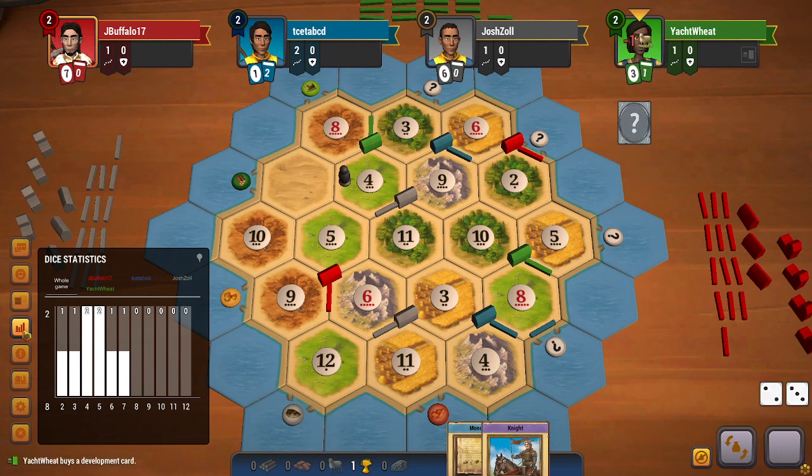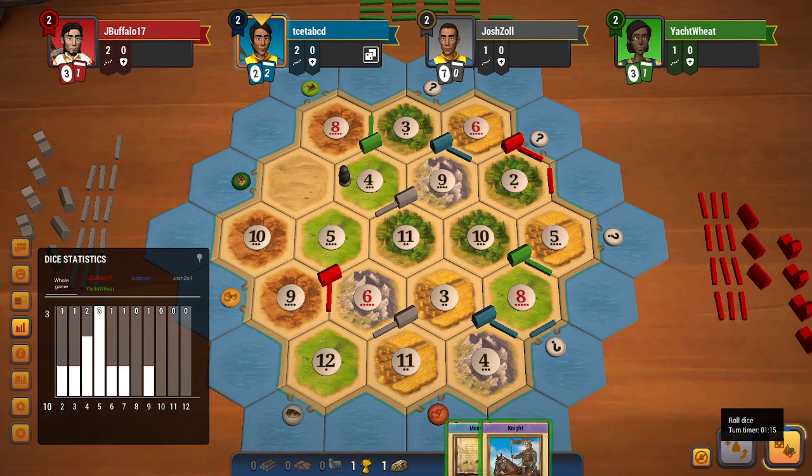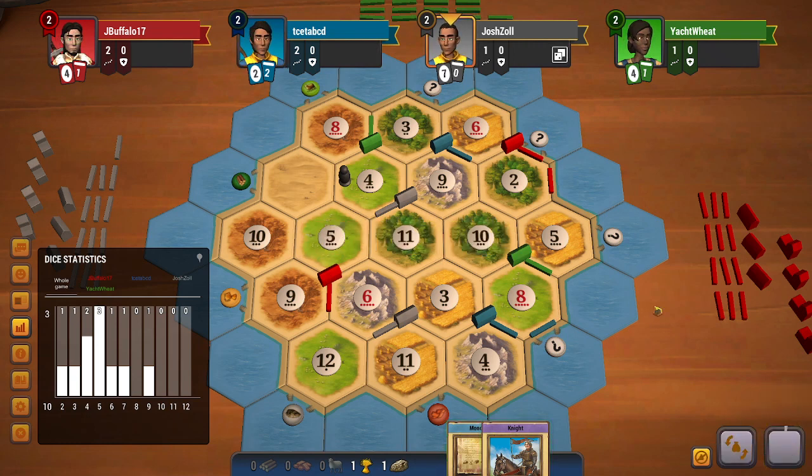Green will be getting a dev card this turn and does get one. Red gets a dev card as well — they will also want to build a road, and they do build it on the five too. Another five rolls. At this point I cannot do much with the cards I have in hand, so I'll just end my turn here.